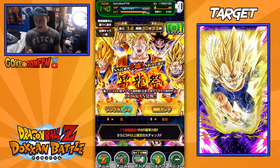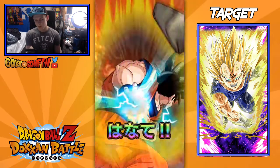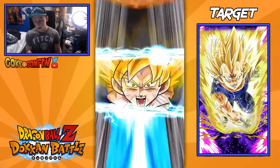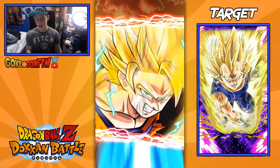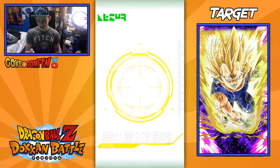So first summon here. You guys already know I am aiming for Imagine Vegeta. I didn't get him last time, but hopefully I can get him this time. If not, maybe one of the better units. I got a pretty good Goku last time, I didn't realize, so I'm pretty happy about that. Hopefully I can get some more SSRs.